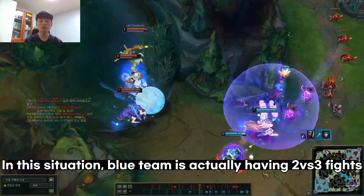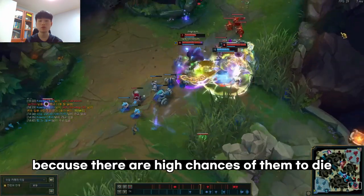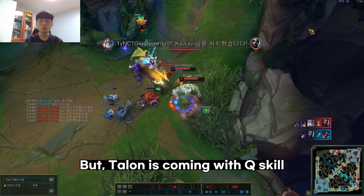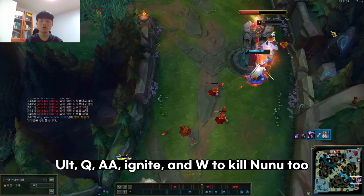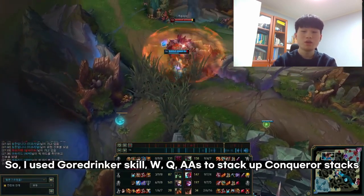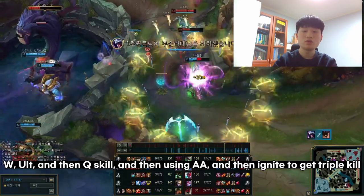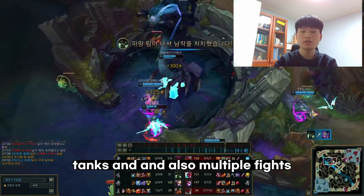In this situation, the team is having a 2v3 fight which isn't good for them. Ekko uses his ultimate to survive but ends up dying due to the numbers disadvantage. Talon comes in with Q, W, gets his passive ability done, then Ult, Q, AA, W, and Ignite to kill Nunu as well. When the team is trying to get Baron and an enemy tries to steal it, Talon uses W, Q, and auto attacks to stack Conqueror, tracks down the enemy with E, then goes W, Ult, Q, AA, and Ignite to get a triple kill. This shows that Conqueror Talon is great against tanks and in multi-target fights.